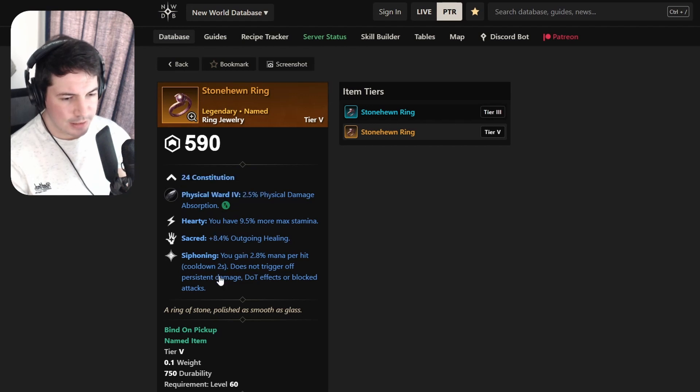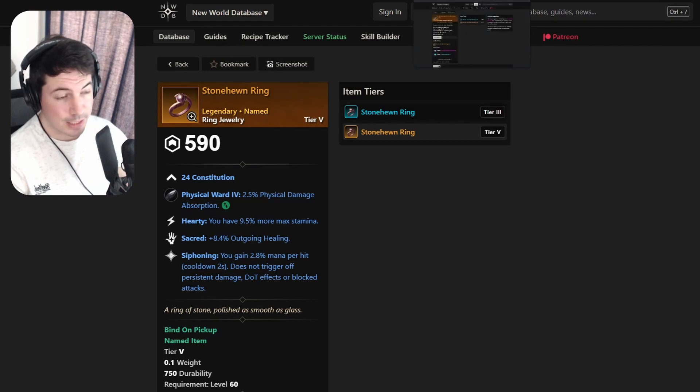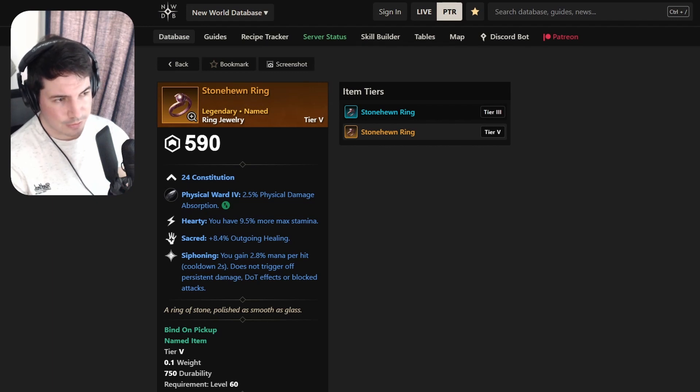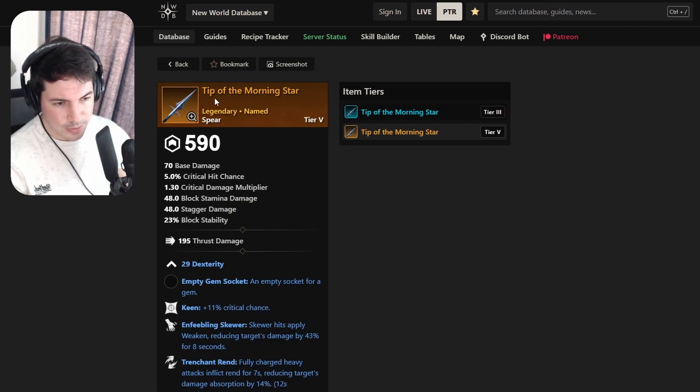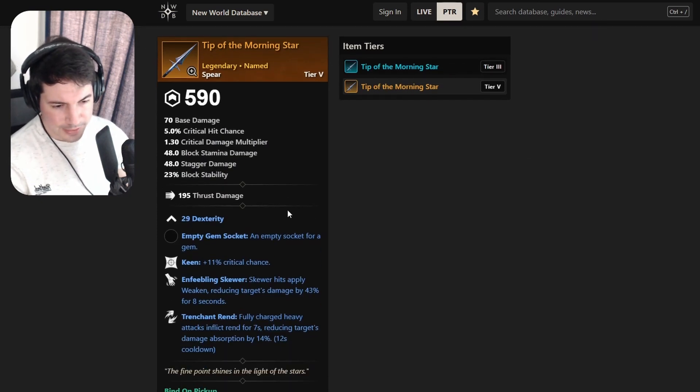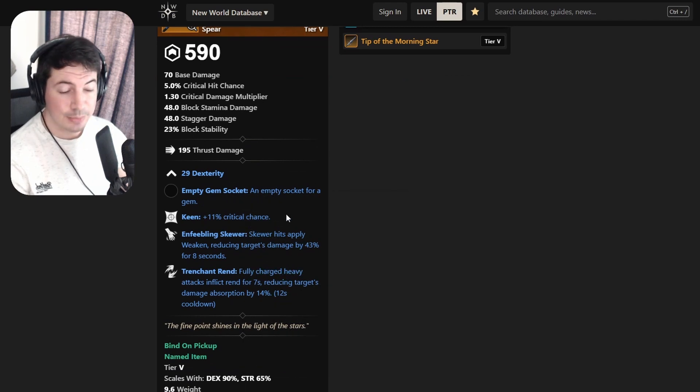Definitely pick this up if you're a healer - this is a must have. If you don't have Refreshing on your ring - because that's basically gold cap on the market - you can just pick this one up now. Really good for healers. Stoneven Ring - Tip of the Morning Star - with Dexterity, Keen, Enfeebling Skewer, and Trenchant Rend.